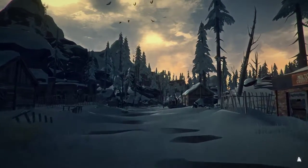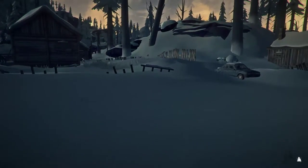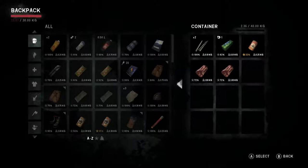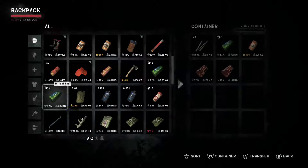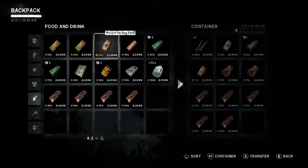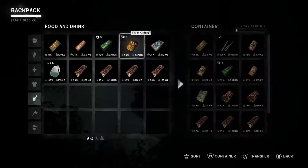We're gonna drop this stuff off at our safe house and then head west. Oh no, see that wolf over there — let's avoid that guy. Luckily our safe house is in the direction of avoidance. We're going to the farm area, the farmhouse, and do that quest the lady wants us to do. Hopefully the food in here is not too bad. Let's drop off some of this food.